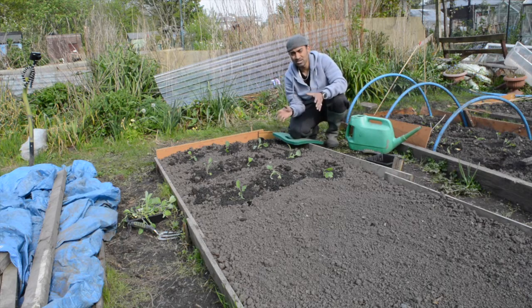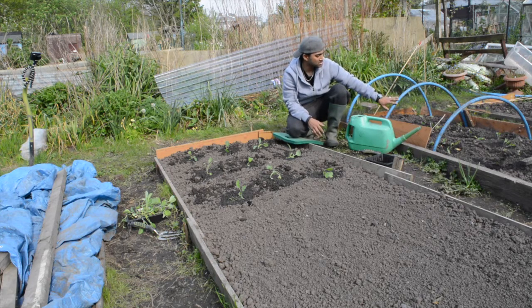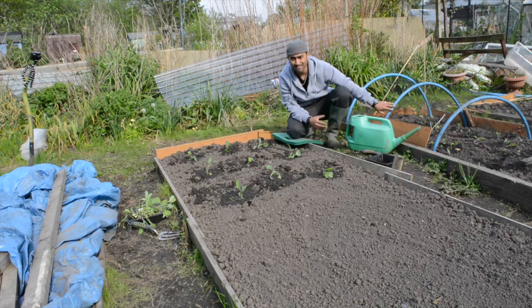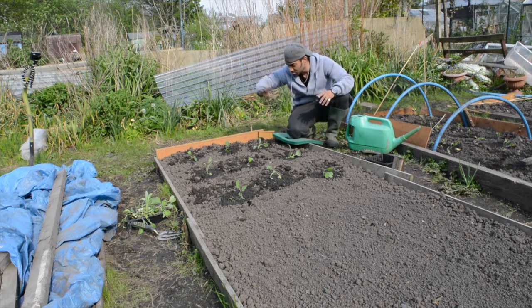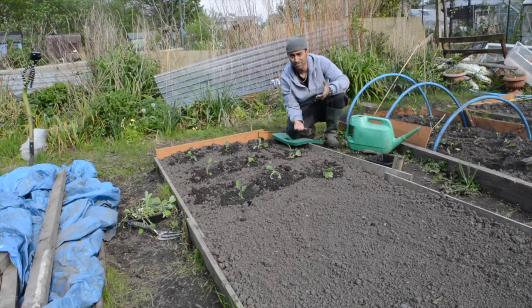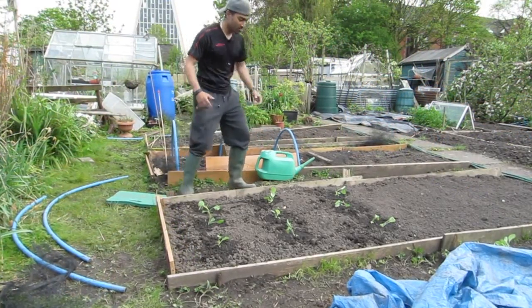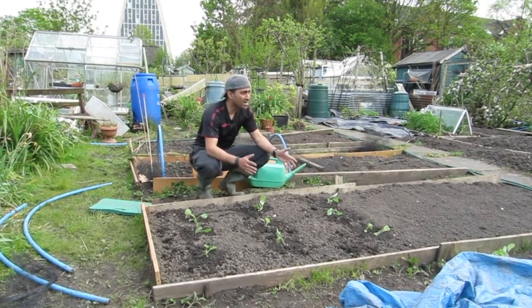Now that the cabbage are transplanted, I'm going to try and make some kind of netting. I've got netting on my turnips to stop the birds, but I forgot to buy more netting for these. I'll try to make a makeshift solution just to protect them for today, and I'll be back tomorrow to put proper netting on. I've looked after these for two months — if something happens to them now I'll be really frustrated.